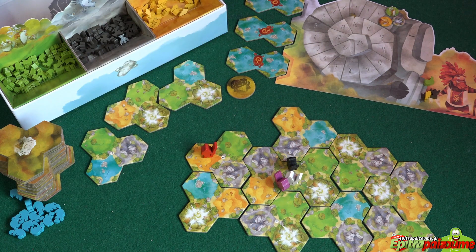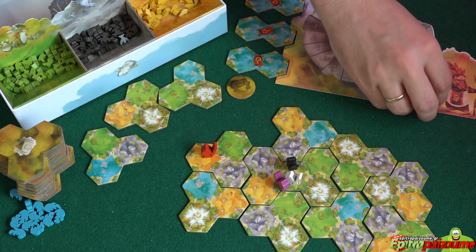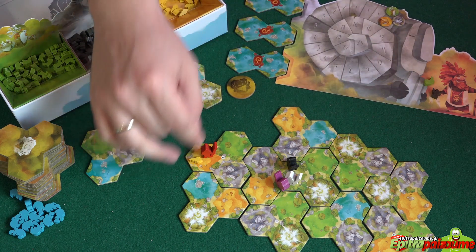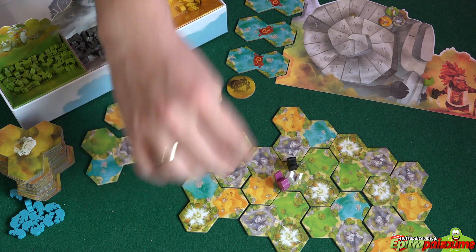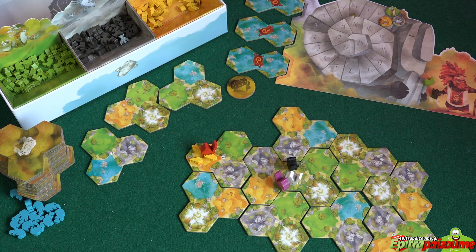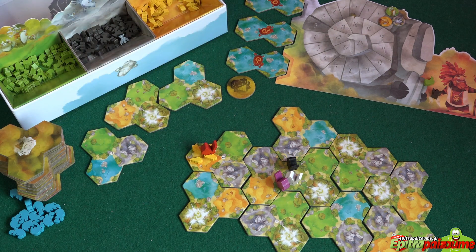Now after we finish our movement, we need to choose one of two options. We can either observe the local fauna — placing from one to three tokens of the same kind of critter matching the hex terrain — from our personal player reserve, on the domain where our explorer is sitting. Here we're sitting on a desert, so I can place from my reserve one, two, or three yellow critters. It is forbidden to place an animal token on a magical portal or on lake hexes.